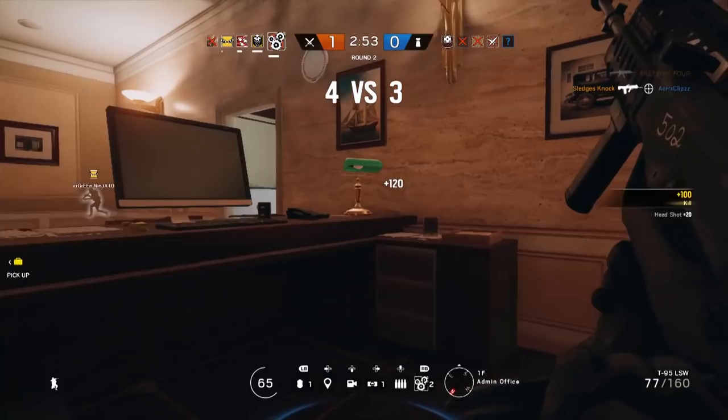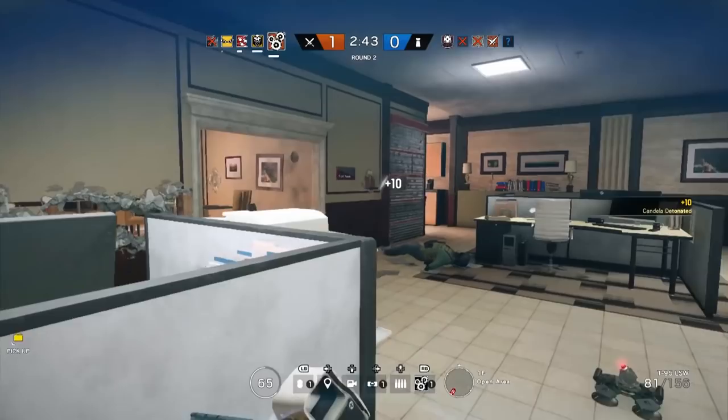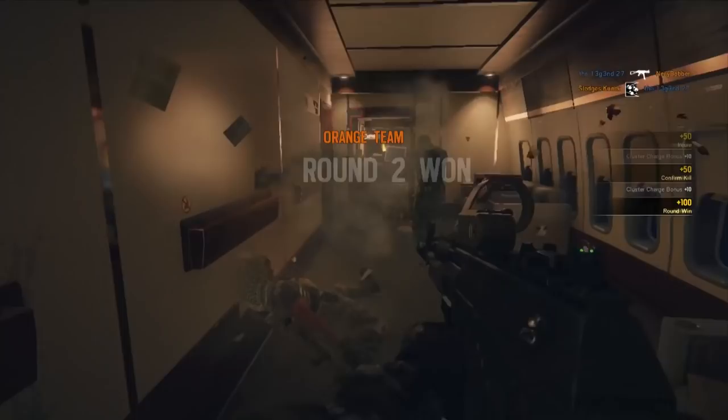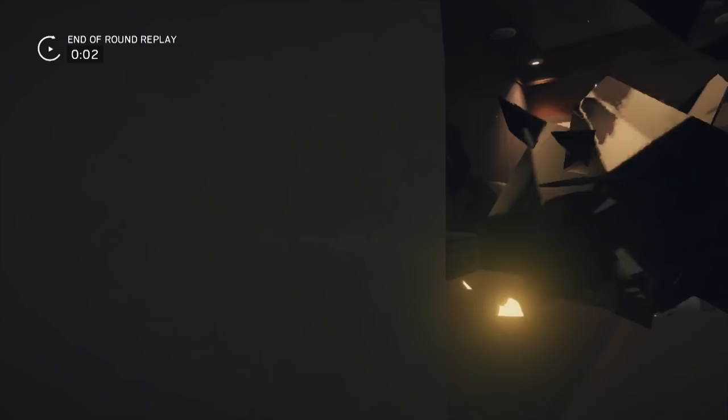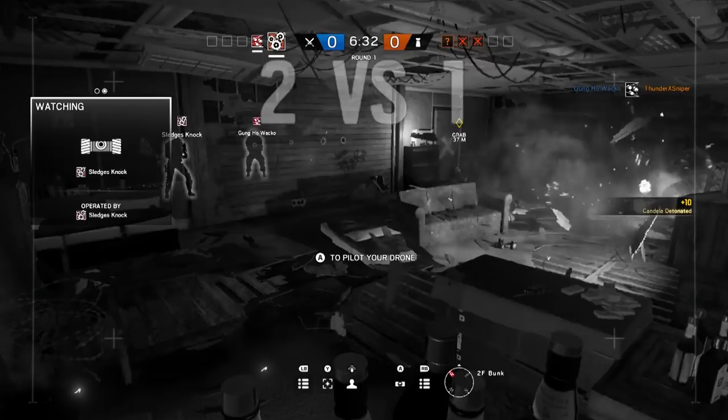You can play solo with Ying when attacking, but she's really enhanced by pairing up with other operators when launching an assault on an objective. Anybody that can breach a hole in a wall is going to be really effective, since you want line of sight on those disoriented defenders. A particularly effective combination comes from running with Fuse — synchronizing Fuse's Cluster Charge with Ying's Candela flash charges can make a whole lot of destruction in a room that defenders will find themselves completely overwhelmed by. If you time it properly, Ying essentially blinds everyone in the room and then when the Fuse cluster charges go off, defenders can't run away because they can't see where they're going, and you can wind up with several dead enemies very quickly.